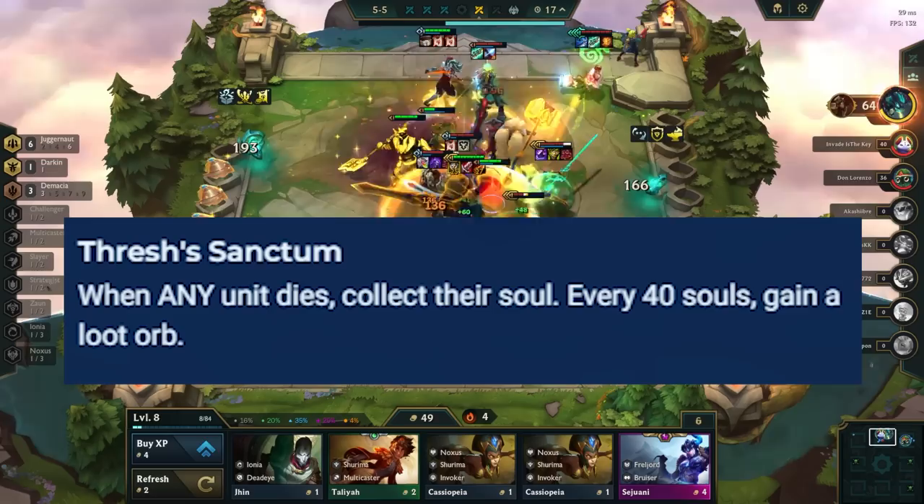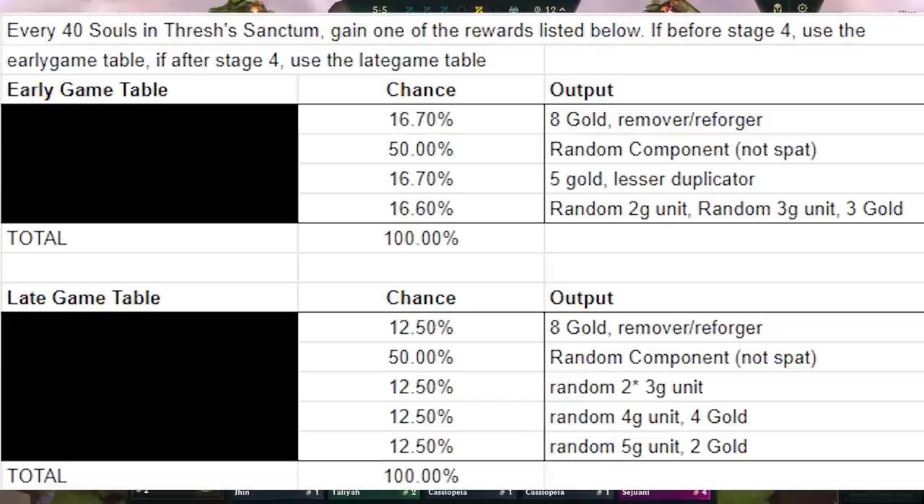Thresh's Sanctum gives you a soul whenever any champion dies on the board. Once you're at 40 souls, you get some loot. Here is the full loot table — the rewards are impactful at most parts of the game, but especially in the early game when gold is scarce. Therefore, it's better to have a decently strong comp in the early game so that you kill as many enemy units as possible, even when you lose.